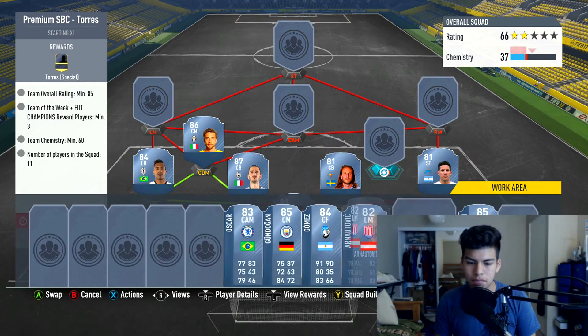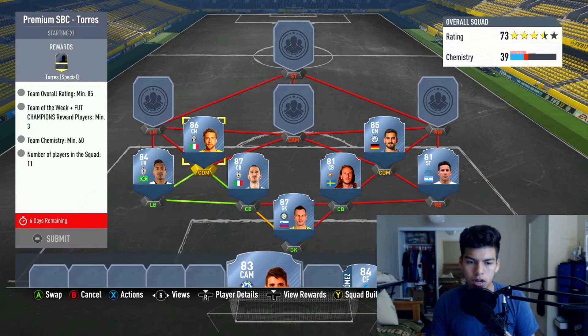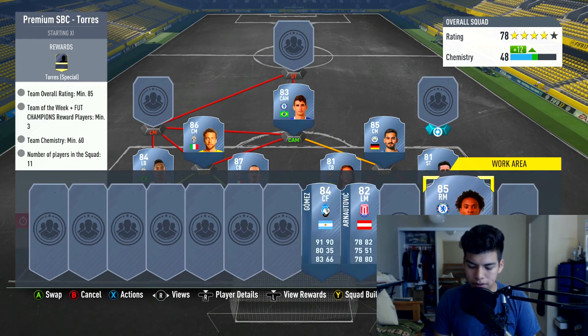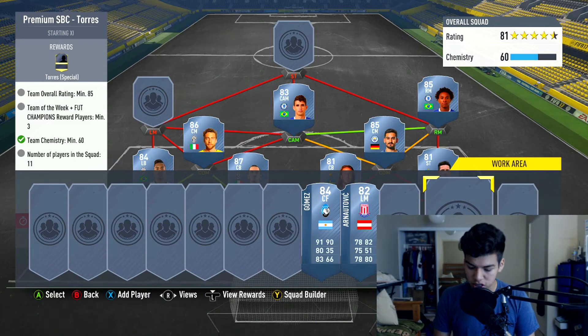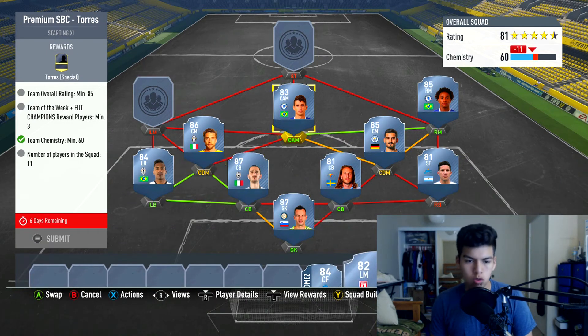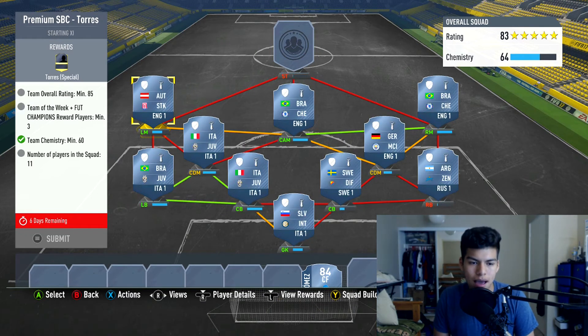At right center defensive mid we're going for Ilkay Gundogan at 13,000 coins. At the CAM spot we're going for Oscar at 6,000 coins, with Willian giving him that perfect link at the right mid spot for 16,000 coins. Gundogan is 13,000 coins and Oscar is 6,000 coins. Marco Arnautovic is going to cost 2,800 coins, but you can use his West Ham version — it doesn't really matter.